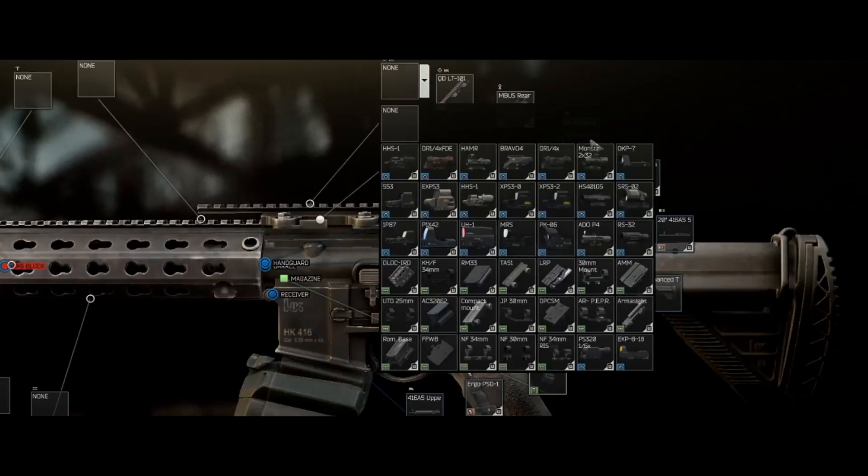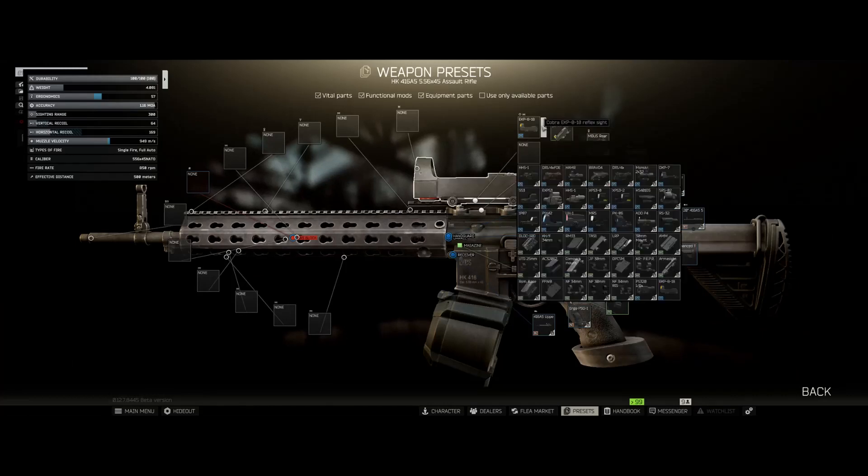The EKP is for the recoil reduction; however, you can use whatever you feel like — for example a PK-06 or a holographic sight.